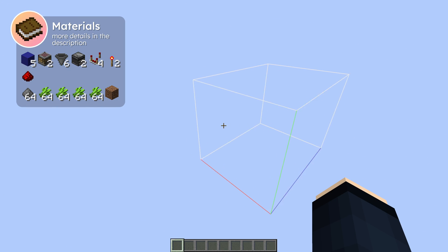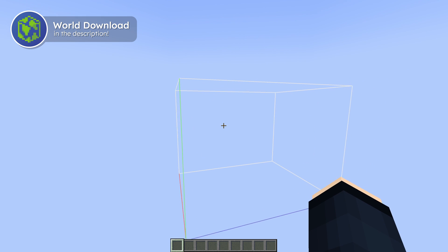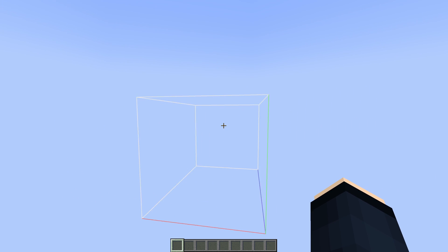For this build, you will need an area that is at least three blocks wide and four blocks deep. Heightwise, the wiring itself only takes up two blocks, but you'll need a third layer down here that you can place comparators on.